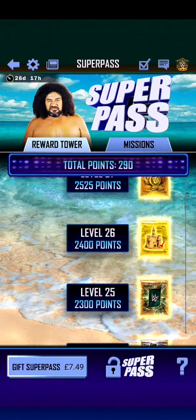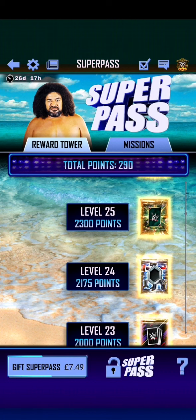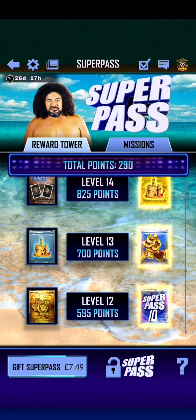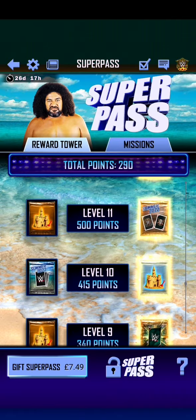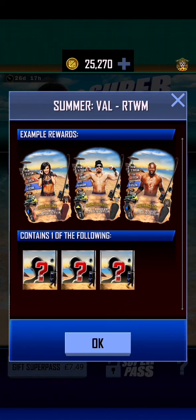I imagine getting a chance for Ronin is probably going to be quite low. 250 credits there. And then just more sandcastles. It seems like this super pass isn't quite as good as the previous super passes. Super passes in the past certainly seemed to be significantly better than what these ones have been.